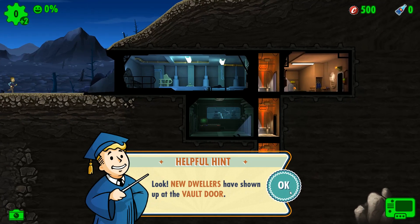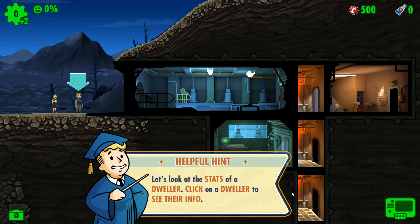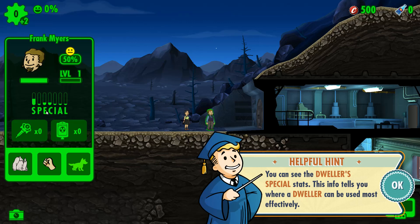Now we need dwellers. New dwellers have shown up at the vault door — if you click on them, I think we can let them in. Let's look at the stats. He's got a lot of strength, as you can see. SPECIAL stands for: S is strength, P is perception, E is endurance, C is charisma, I is intelligence, A is agility, and L is luck.